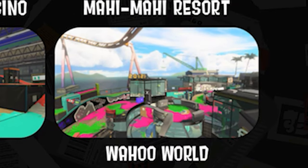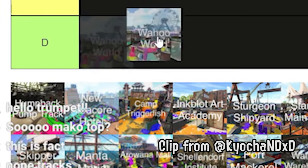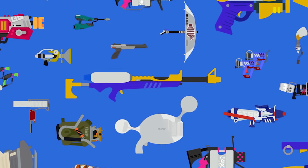Coming back from Splatoon 2 we have Inkblot Art Academy, Sturgeon Shipyard, Makomart, and Wahoo World, which I'm absolutely thrilled to see again, but I know some would probably say otherwise about Wahoo World, which I completely understand. Not to mince words — this is the worst stage in the game.